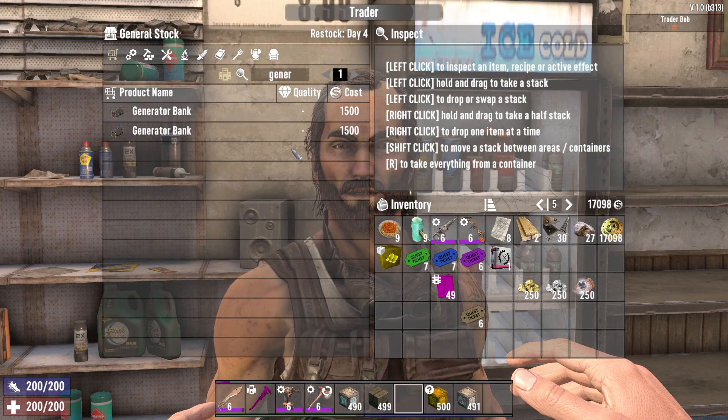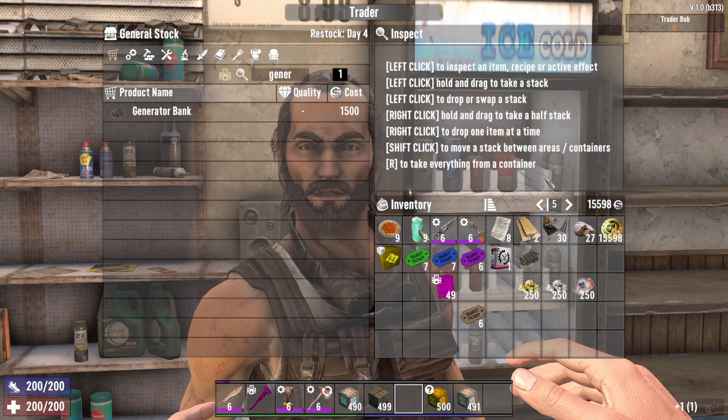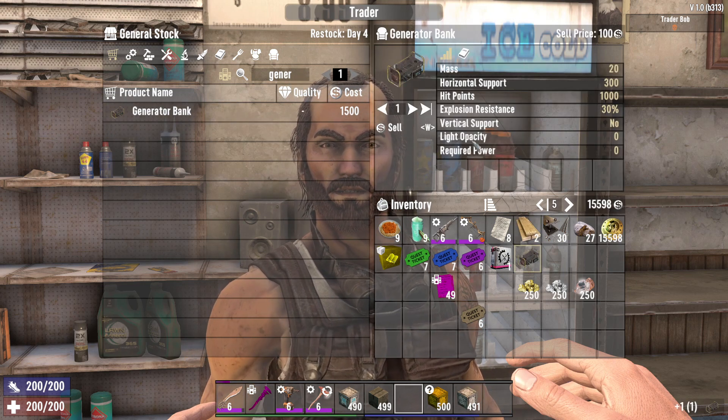He's probably going to be your best trader for this, because generally he has a lot of robotic stuff. As you can see, he's selling two generator banks. They only cost 1,500, so they're pretty cheap if you just want to buy them, which I'd recommend if you want to get them early.